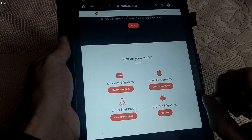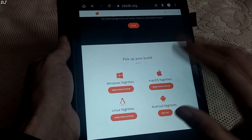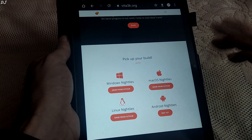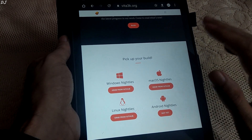As of now, nightly builds are available for only Windows, Mac OS, and Linux platforms. I have covered the Windows build of Vita 3K — link to that video will be given in the description. Don't fall for any applications claiming to be Vita 3K Android Emulator; they are most probably just malware.